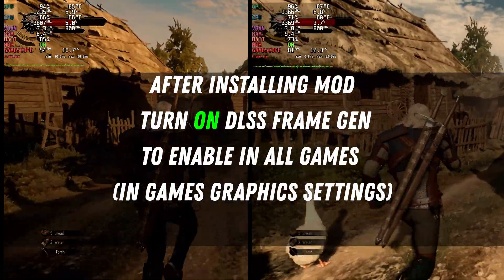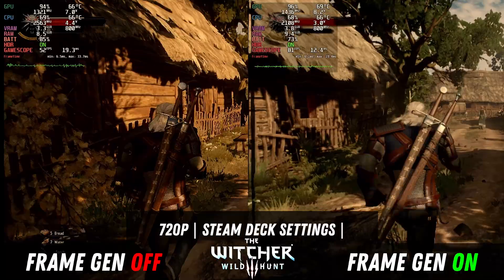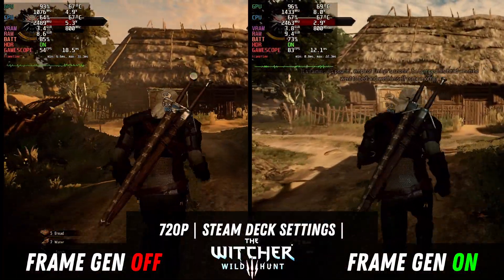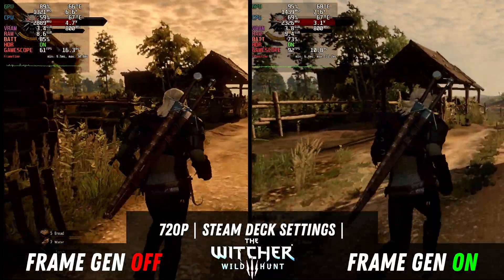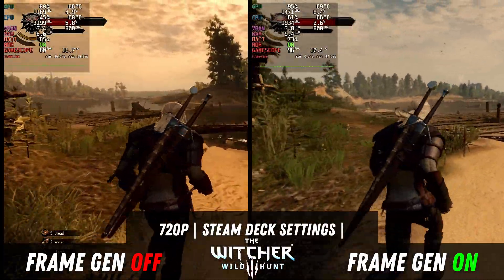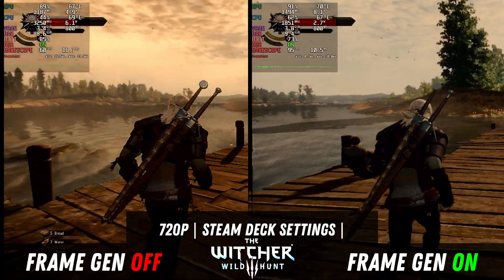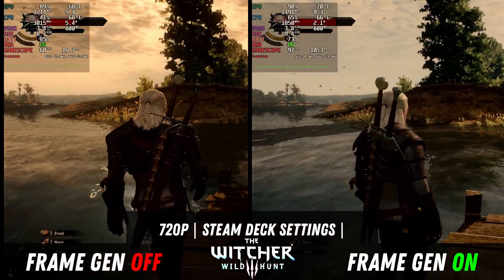The first one up is The Witcher 3. On the left we have without frame generation and on the right we're running the mod. You can see that we're getting in the high 50s to mid 50s without the mod, and with the mod we're in the mid 80s all the way up to the mid 90s. Although if you take a look at the corner icons, the menu there is kind of flickering, so it's not perfect. There are some bugs I've noticed in a few games — that's something you'll have to keep in mind with this mod.